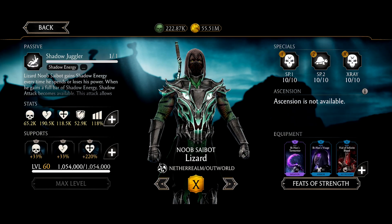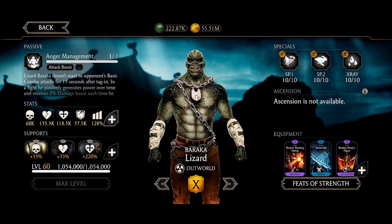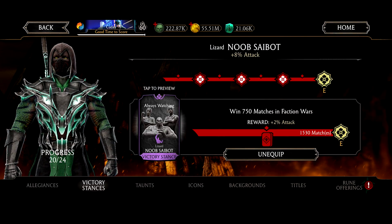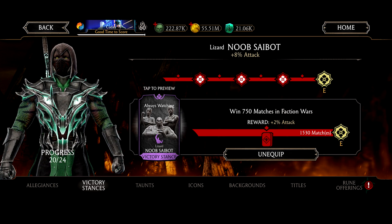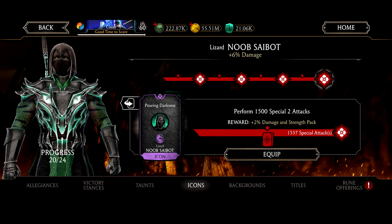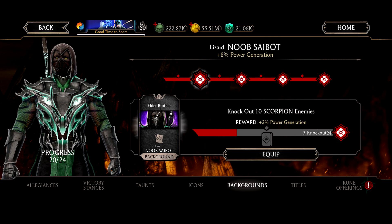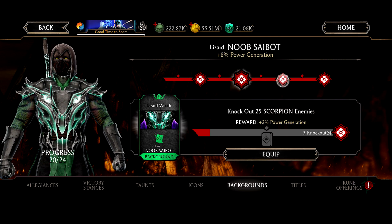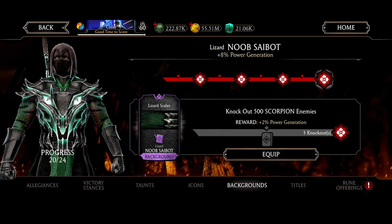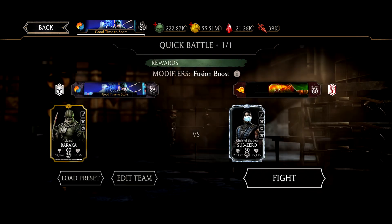Upon defeating an opponent, Lizard Noob Saibot can summon a teammate of his choice back to life with 20% of their max HP. The number of summons is limited to the number of lizard characters on the team. There's one lizard character on my team — Lizard Baraka, who is fully maxed out. We should show his feat of strength, which we won't spoil just yet.